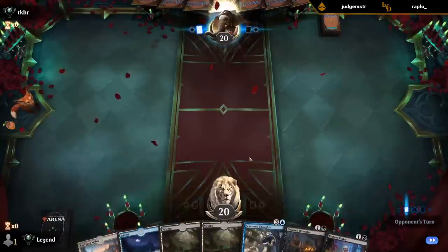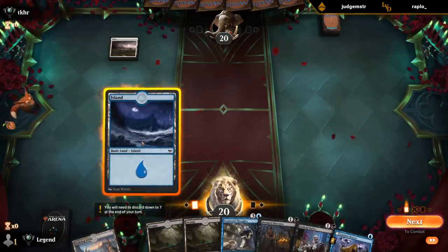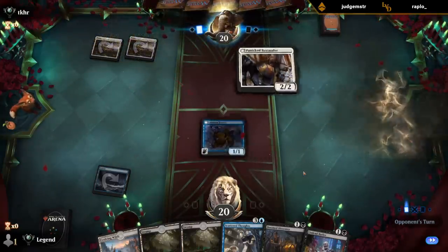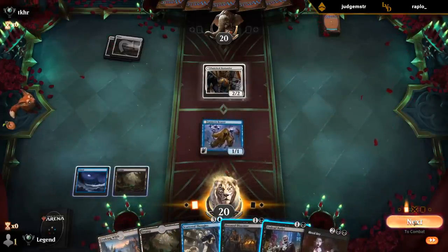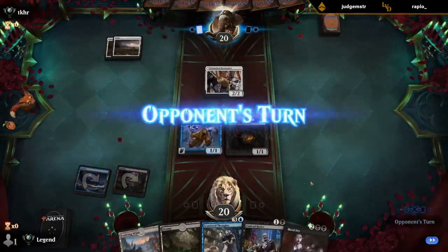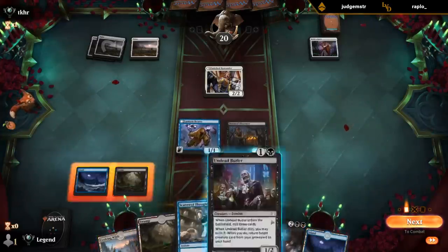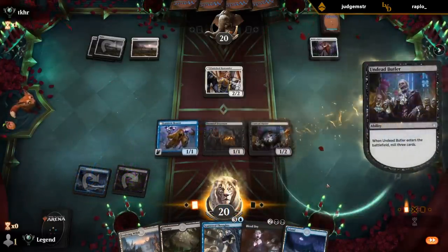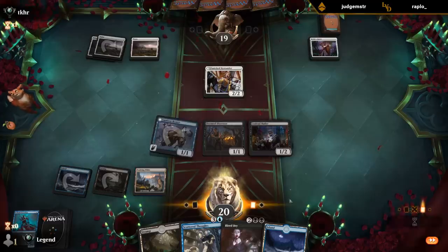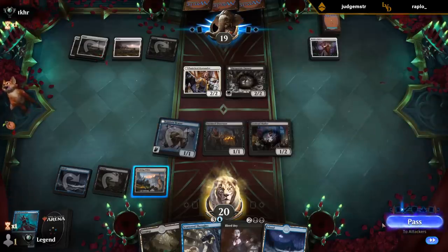Game three — on the draw with a fine hand. Do I want to Bearer on turn one? I guess we can fetch turn three. Maybe just the Center, pass. Fine to trade here. Bridesgown — okay. Fetching first was maybe slightly better if I wanted to increase my chances of milling a creature. Desperate Farmers — so they've got some good life gain synergies going. Probably want to Bleed Dry if they try to equip.